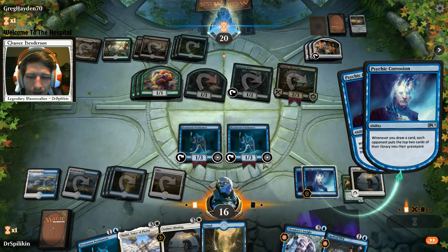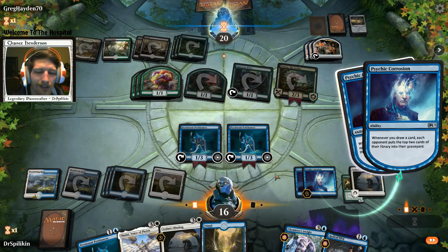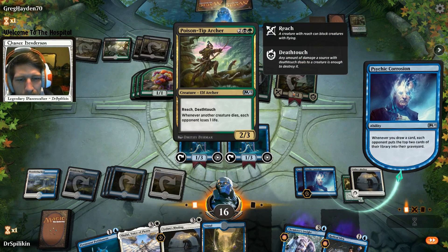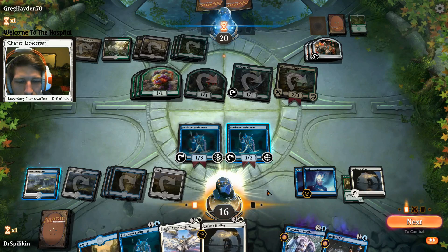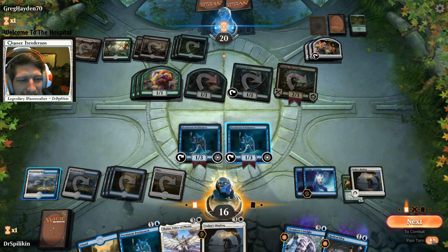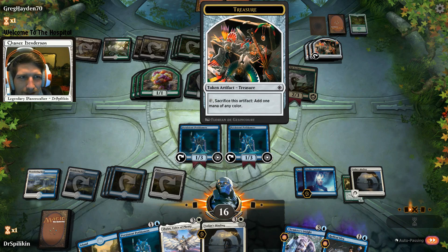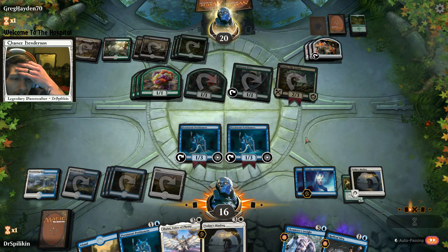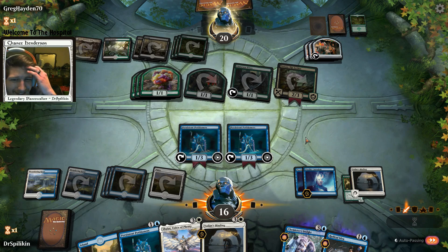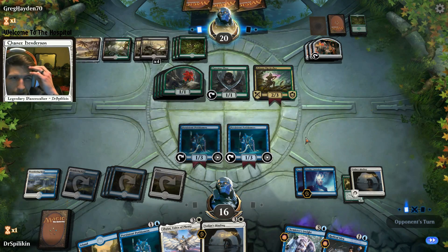If we had Radical Idea first we could have used Ixalan's Bindings too, but I'm not too worried about Poison Tip - I feel like he'll be milled before it kills us. He's down to 21 cards. One tap from Petitioner and he's down to nine; on our turn he loses four more, down to five. If we draw a Petitioner, he's down to one card.